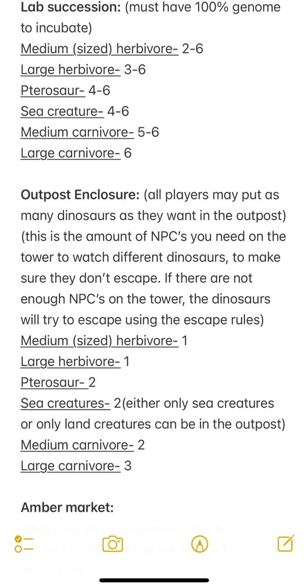Once you unlock the lab, you must have 100% genome to incubate. The roll needed for successful incubation depends on creature type. Medium-sized herbivores like stegosaurus and triceratops need a two or six. Large herbivores like brachiosaurus need a three, four, five, or six. Pterosaurs and sea creatures need a four, five, or six. Medium carnivores need a five or six. Large carnivores like T-rex need to roll just a six - so those are going to be difficult to get.